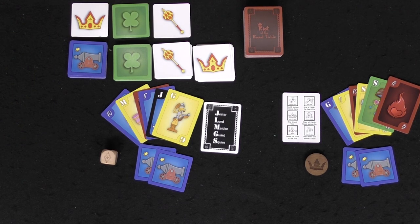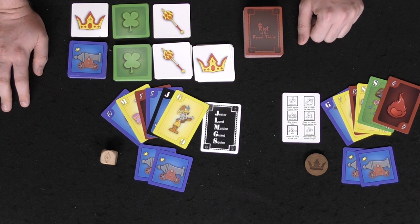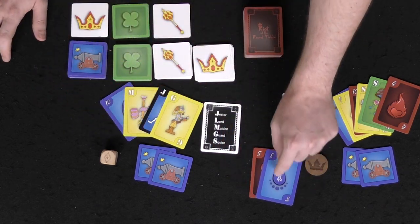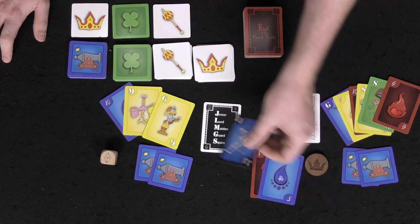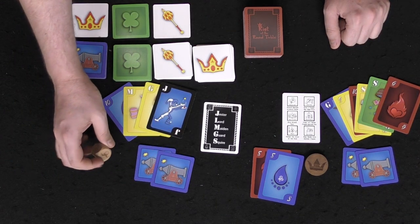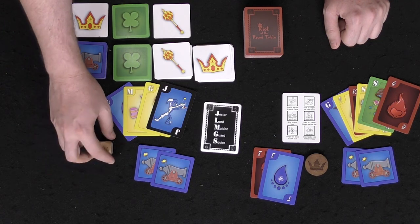In the game, you attack by playing cards from your hand with the same number or face value. Right now I've got two eights, so I can attack this player with two eights. The color doesn't matter, just the number or face. Jesters can be played interchangeably as well. You also roll the die — rolling the jester in the non-deluxe version means no trump suit; otherwise one of the four colors becomes the trump suit.